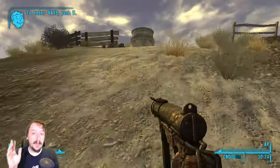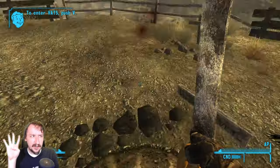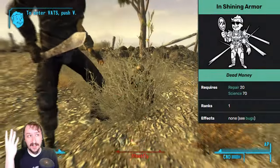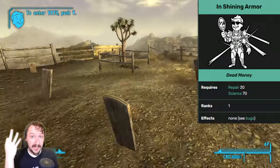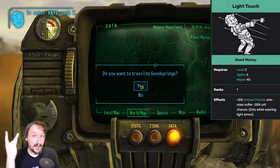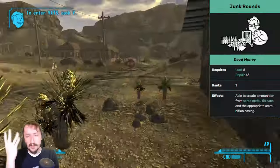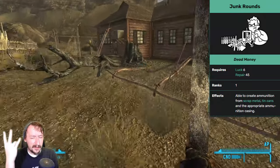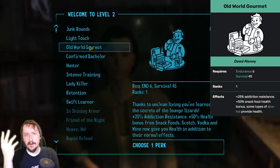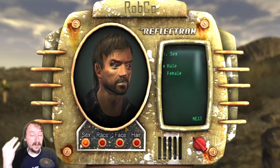Once you hit level 2, be sure to pick one of the four perks that come with Dead Money. The reason is that these don't actually go away when you respec. The four are: In Shining Armor, which does absolutely nothing and I wouldn't recommend; Light Touch, which is amazing and strong for almost any build besides explosives early on; Junk Rounds, which can get you a little more value but generally isn't one of the best; and Old World Gourmet, which is generally one of the better perks if you're going with an explosives build or want more Survival utility. Pick one of those.